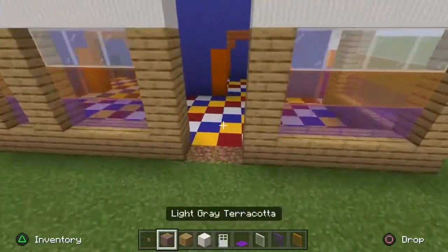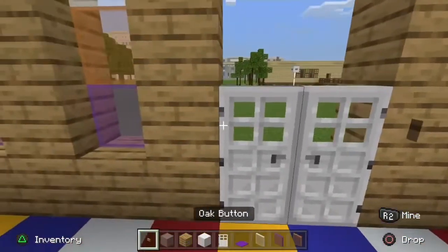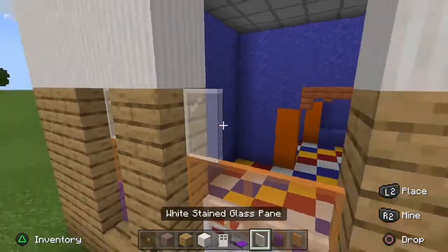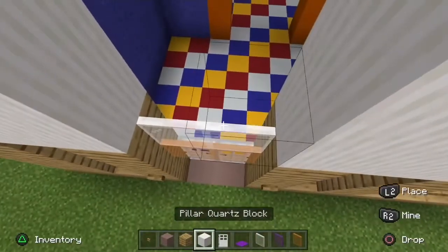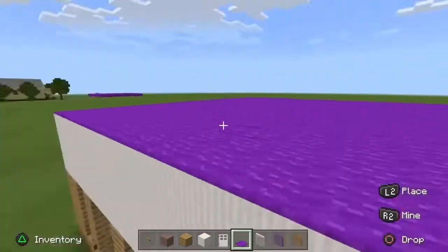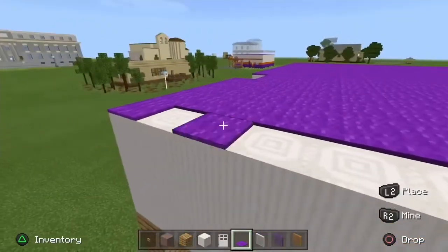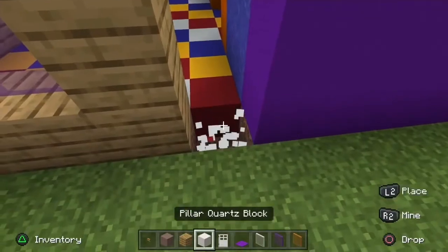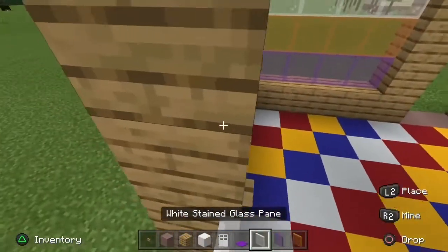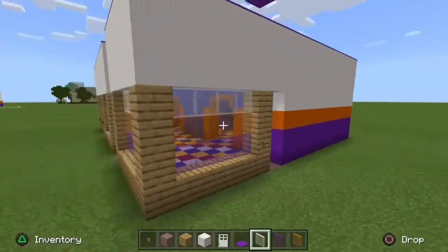For the doorway do the exact same thing. It looks kind of modern but we're gonna spice it up — grab some terracotta, the brownish-purple one. Grab your iron doors with oak wood buttons so they camouflage into the wall and you don't get weird squares popping out. That's what you're gonna do for the doorway and for the second one in the front of the building. Fill in the carpet, then for the door replace with terracotta, add the buttons, the iron door, and finally the two missing pieces — orange glass pane and white glass pane.